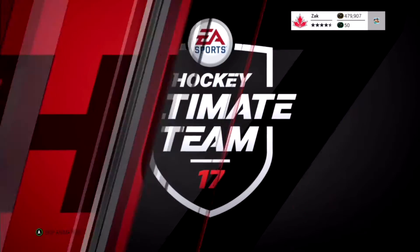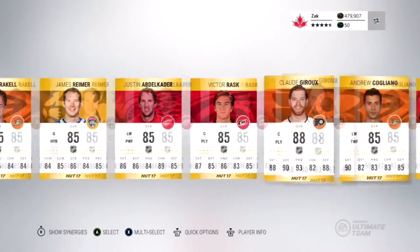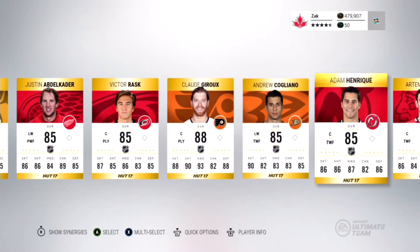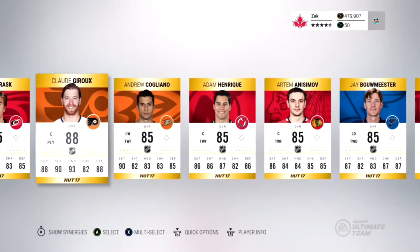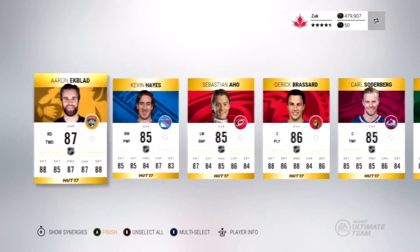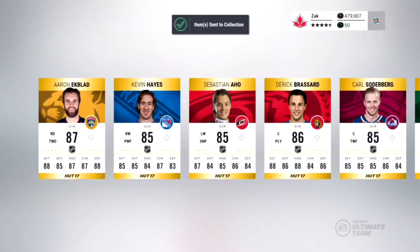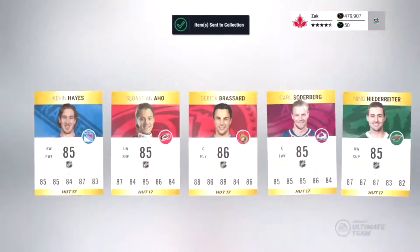We start off pack one with an Aaron Ekblad at 87 overall and Claude Giroux 88 overall - that's top right there. We also got Gallagher and Camilleri, nothing else that special, but we did get a Giroux and an Aaron Ekblad so I'll take that. Moving on quick, sell the rest.